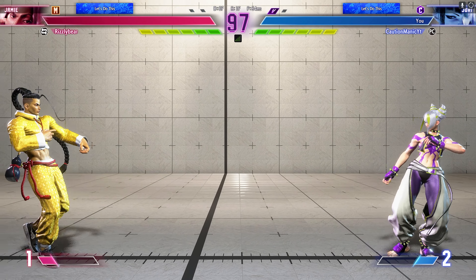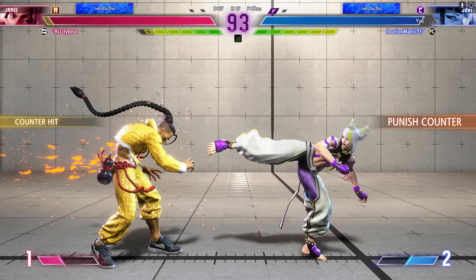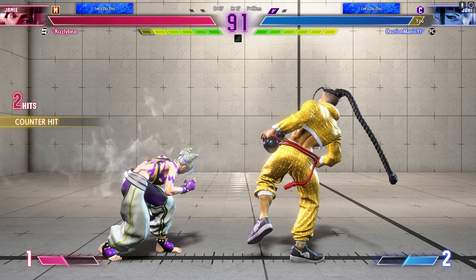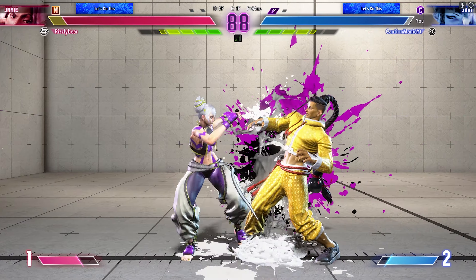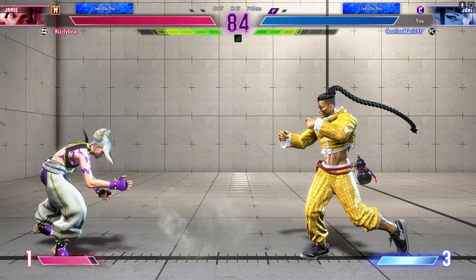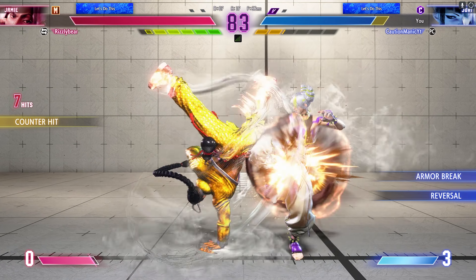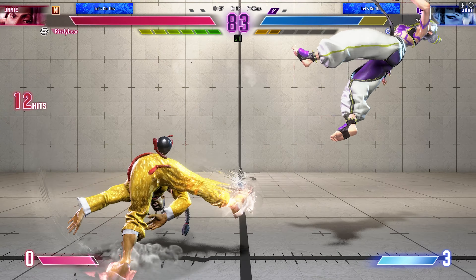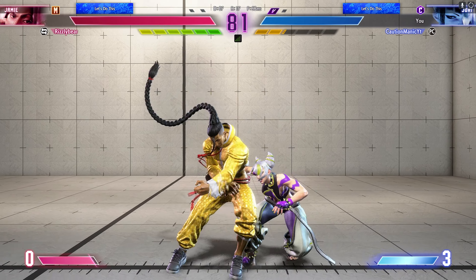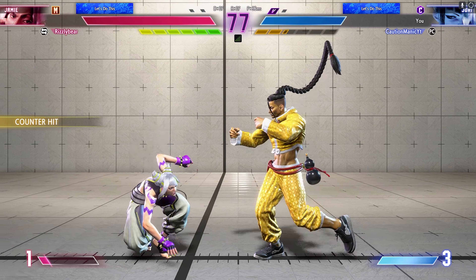It looks like they're waiting to see what the opponent wants to do first. Early round decisions — spurring that off and keeps going. This fight is just underway. What kind of game plan do they have? It's a good spot to use a super. Player one has a slight life lead. There's been some back and forth, but no one has dominated the fight.